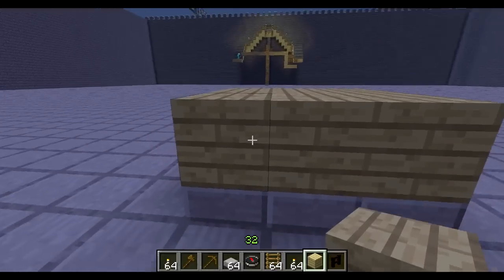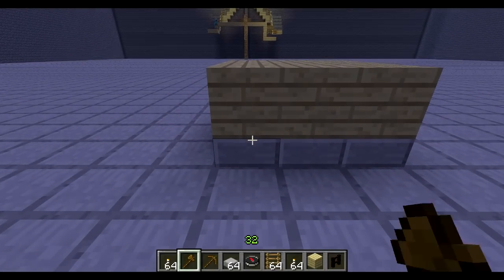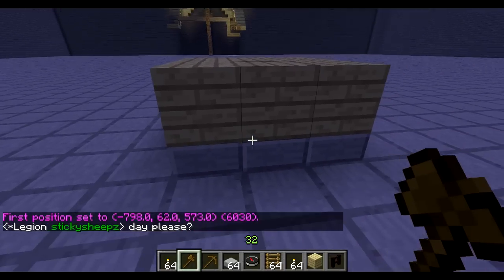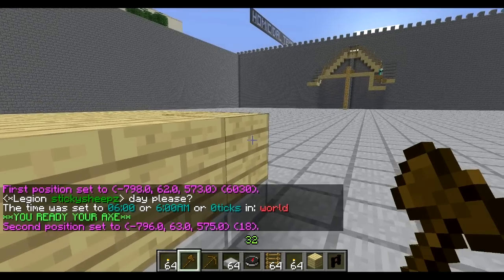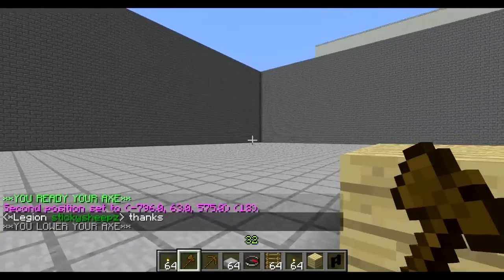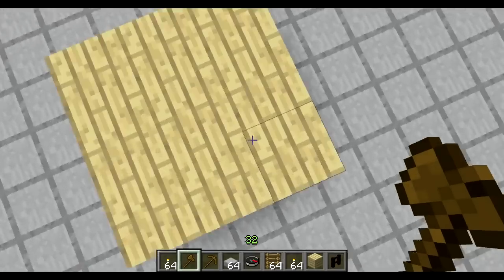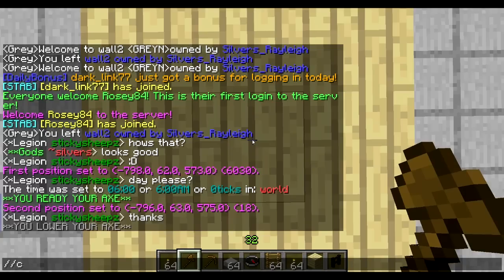Now I'm going to copy all of this right here. So I'm going to select WorldEdit - you do backslash wand. That's the command there. Select position 1, then select position 2. Obviously you have to make the cube - you go from one bottom corner to the top of the other. You could literally make a cube out of this entire thing. You do bottom and then top of the opposite corner, and that's how you make a selection. So you look straight down and you can copy.